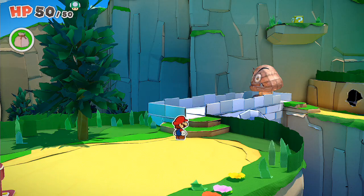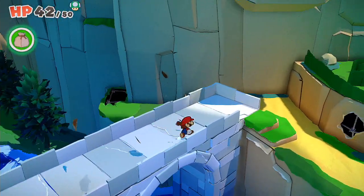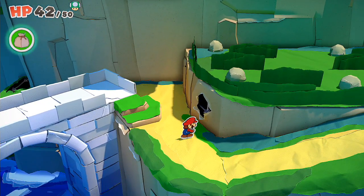You're going to get attacked by this guy here, so quickly smash this guy out of the way, and then go across the bridge. Across the bridge, and you'll kind of see him up there.